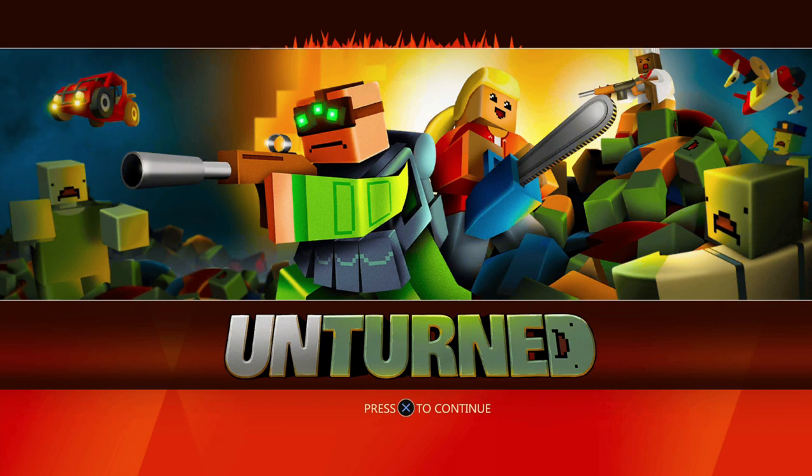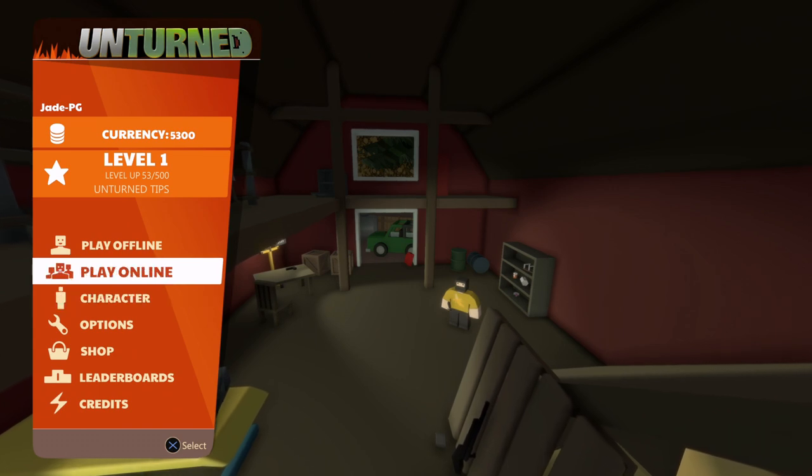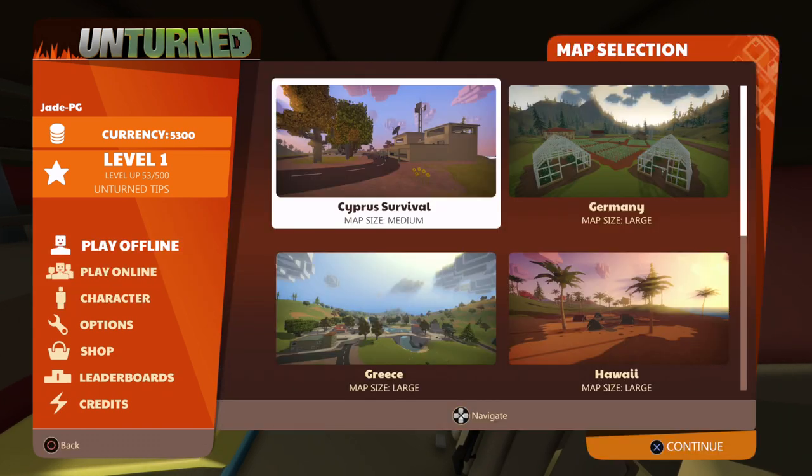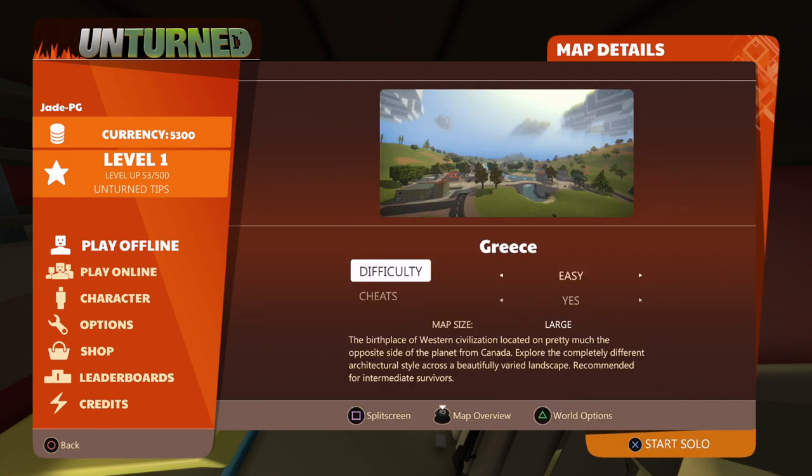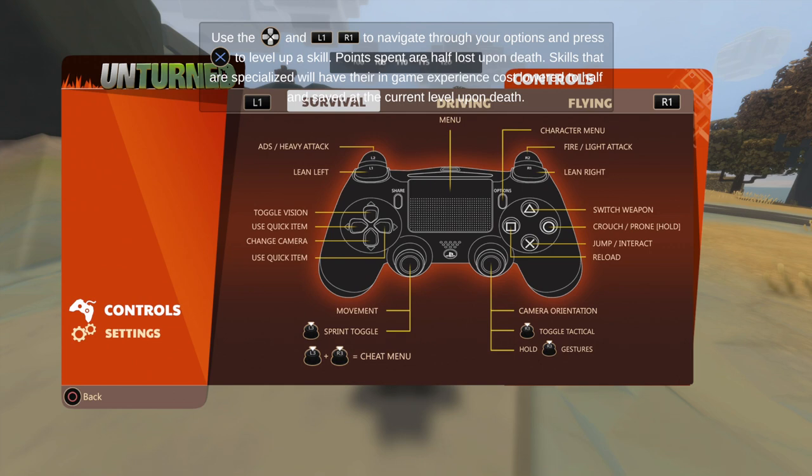If you go into Play Offline and then choose whatever world you want, click on the map and then press Cheats — yes. So how do you cheat? Well, it's already in the control menu, but just in case you missed it —